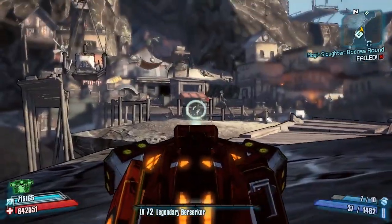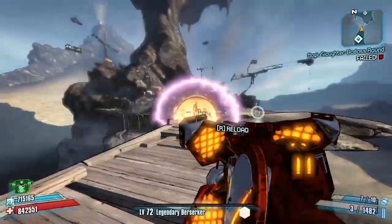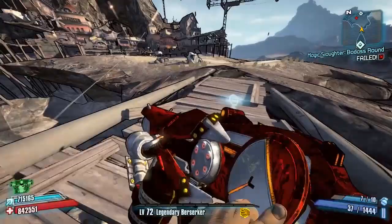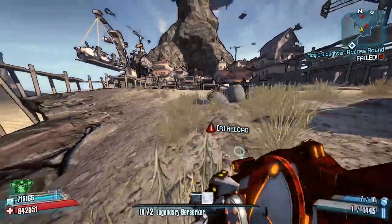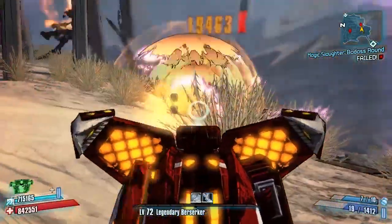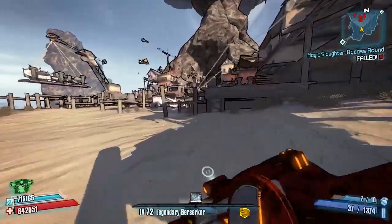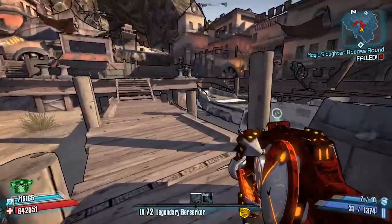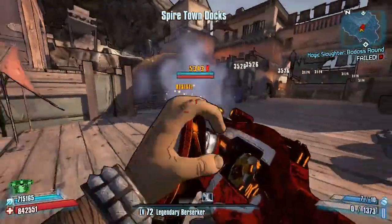Hello everybody, welcome back to another modded weapon guide here on Borderlands 2. Today I'm back with another weapon meant to represent someone from the Marvel Universe — this is The Witch, made by Variant Loki, and it's obviously meant to replicate Marvel's Scarlet Witch, also known as Wanda Maximoff. This thing is pretty damn cool, a real load of fun, and I had quite a good time testing it out.